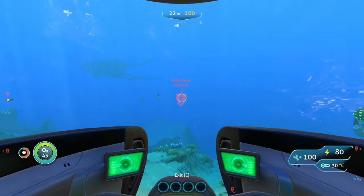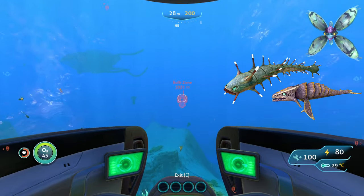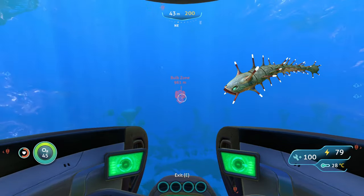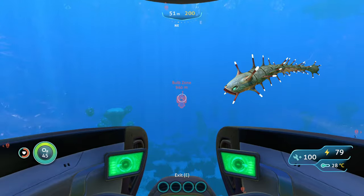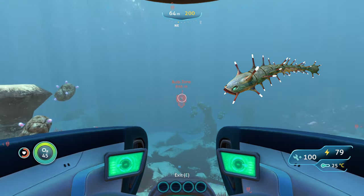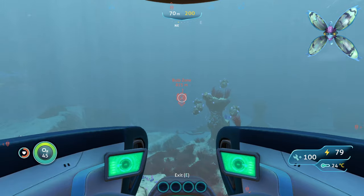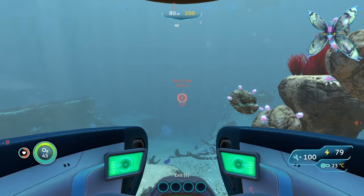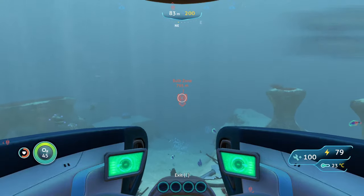The main threats you're going to run into here are mesmers, bone sharks, and ampules. With bone sharks, just hit them with perimeter defense or your stasis rifle. Ampules are immune to perimeter defense so use your stasis rifle against them. With mesmers, they can only affect you if you're outside of your vehicle — if they start to mind control you, just look away in another direction to break free and then run away.